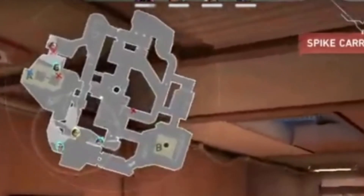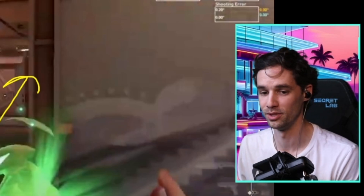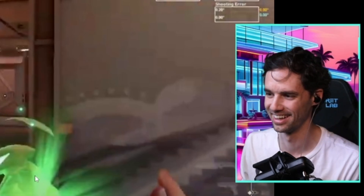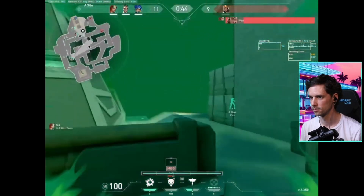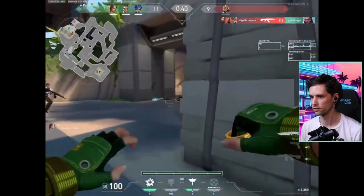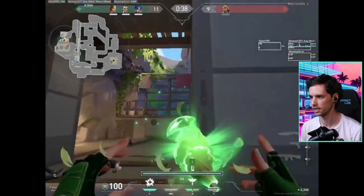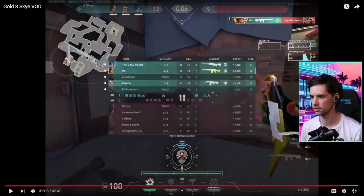I see the Skye is main and now it's Skye and Raze. I know Skye is here and Raze was mid - they cannot be in halls, so we don't need to flash halls. It's kind of funny that you're using a flash in a position where you don't need to, and then when you need to use the flash you don't use it. Then you flash for your Chamber - yeah, yeah, yeah, yes! Perfect.